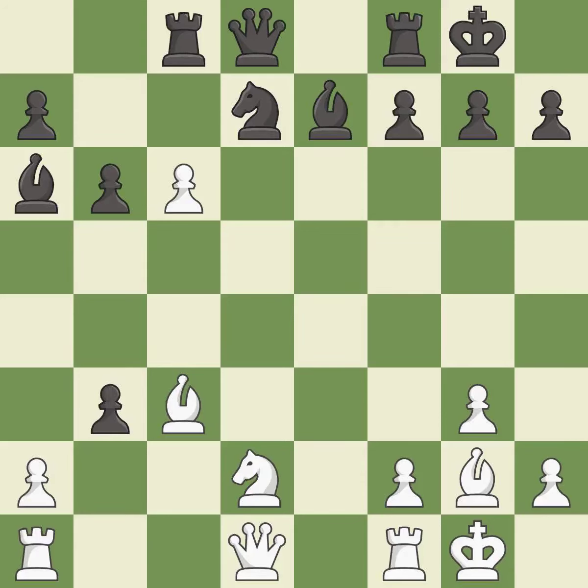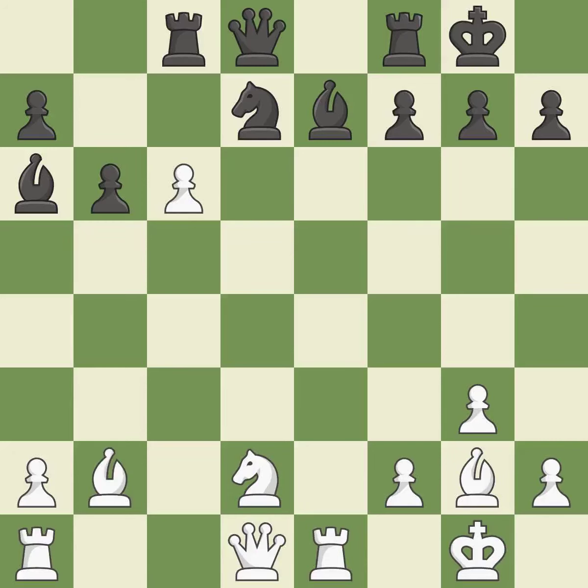This reveals an attack on a rook — the way to win a pawn. It is the last book move, a solid choice. That pawn was free for the taking — an excellent decision.